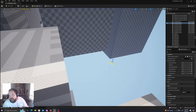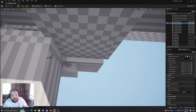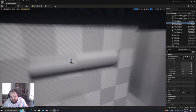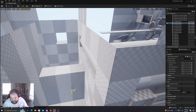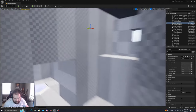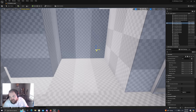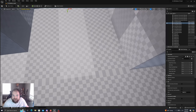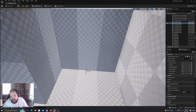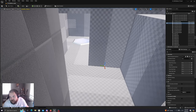Really try to pay attention to make sure you're not putting your spawn points in weird places. With that in mind, we're just going to place this over here, move it down, move around the point, and make sure it's in the right place. Hopefully no clipping issues or anything will happen.